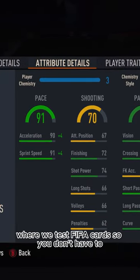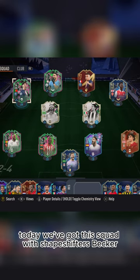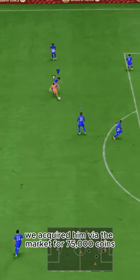Welcome to Baller or Bust, where we test FIFA cards so you don't have to. Today we've got this squad with Shapeshifters Becker, acquired via the market for 75,000 coins.